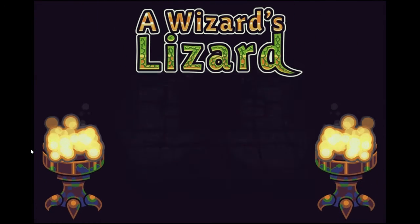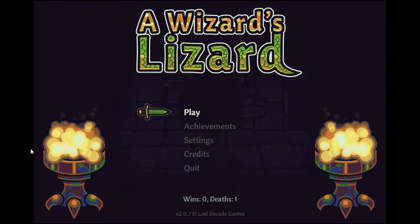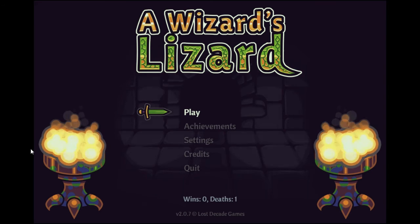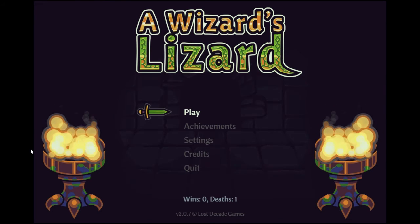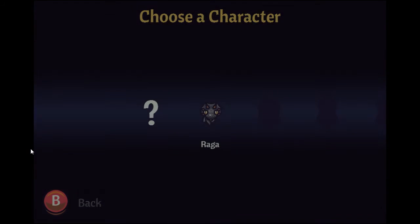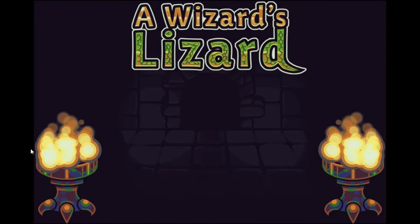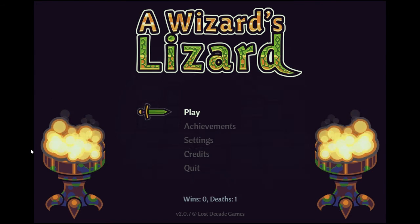Thanks for watching guys. Make sure you tune in next time for some more Wizard's Lizard. I think I'll call this episode one, even though it was more of a formal explanation of the game. Hopefully we'll be able to save the wizard at some point and test out some of the new weapons. There's a lot of stuff in this game including characters - there's a werewolf character and a guy who looks like Kenny from South Park. My name is JuicyPixel - make sure you subscribe if you're new to the channel, and peace out.